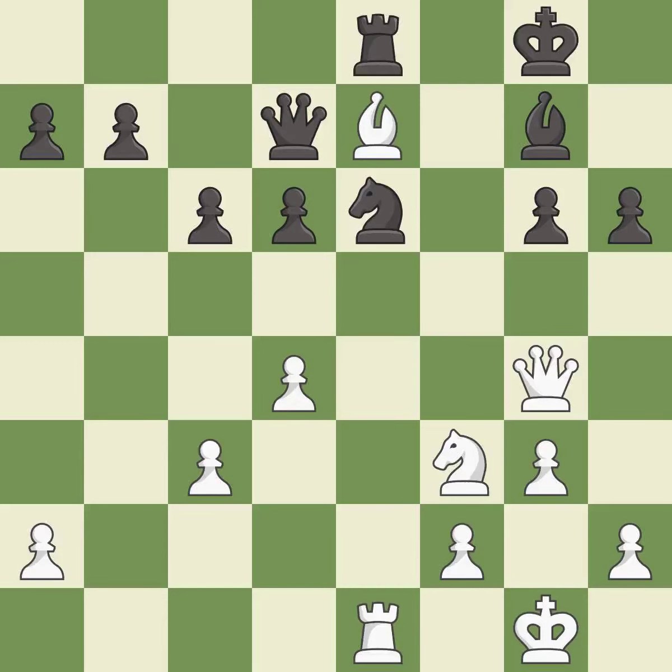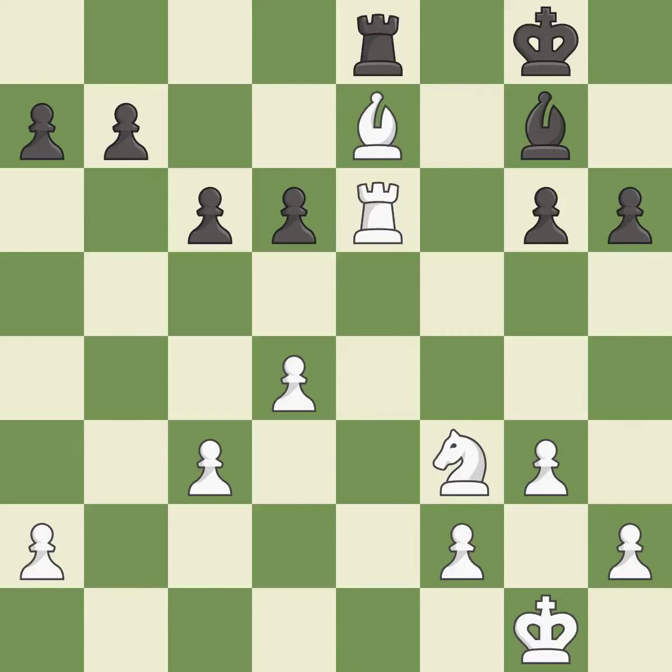This develops a rook off its starting square, getting it into the action. It is best. Capturing that knight wins material. It is best. Takes back — it is best. Recaptures — it is best. This puts pressure on the pinned bishop by adding an attacker, which is a powerful resource because a pinned piece cannot move away from the attack. It is best.